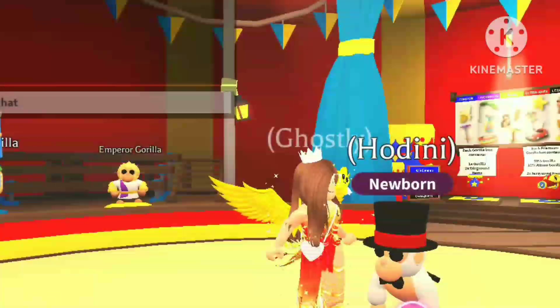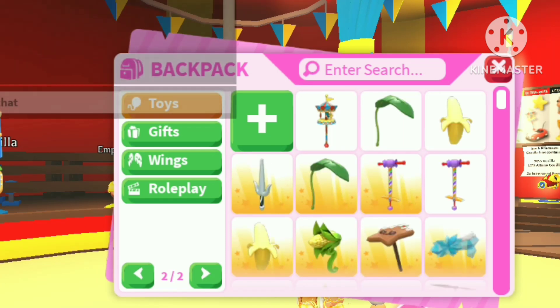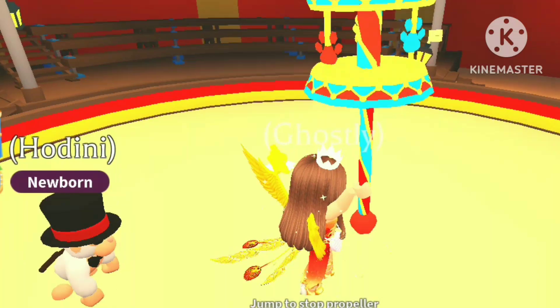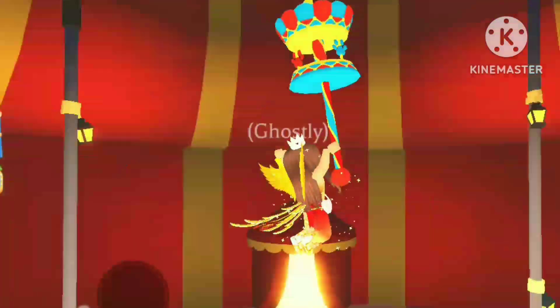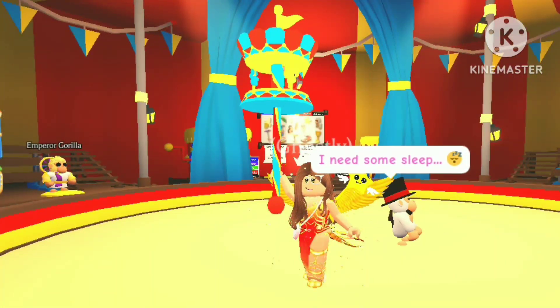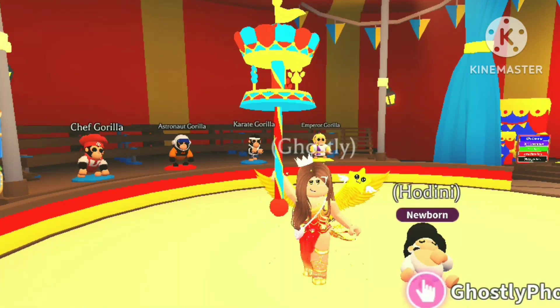I can't believe my luck — I honestly was not expecting to get an albino gorilla just like that. That was awesome! The toys we also got include the carousel propeller, and I really, really like this — it's cool, it's got cute little bow prints on it. I can't believe my luck. I hope you guys enjoyed the update as much as I am. I'm still a little bit surprised I managed to get an albino gorilla just like that — I think I'm just blessed today. I hope you guys enjoyed the fairground, and I'll see you soon. Bye!